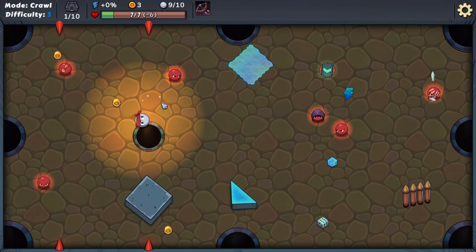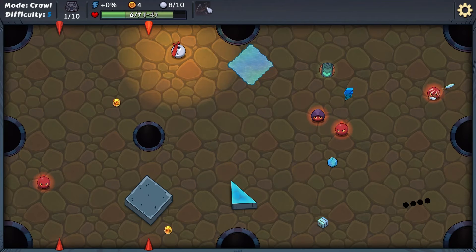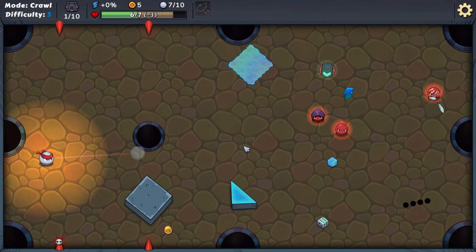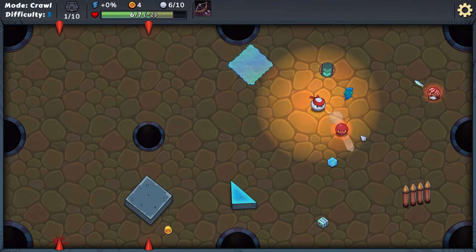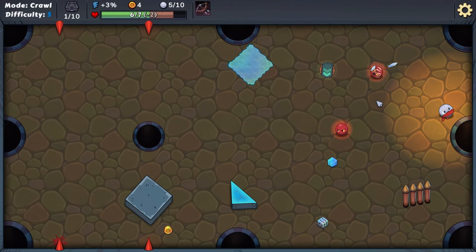Let's slam this guy into the wall. Did we not just lose something? Maybe we'll get it back — yeah, we do get it back. I overreacted. Oh my gosh, we just lost a good fellow. Let's see if we can hit this at just the right angle — nice, we did it! We're gonna take one damage — oh, we almost did, but we're good!